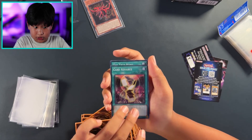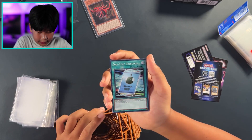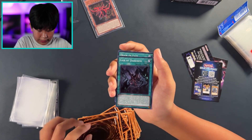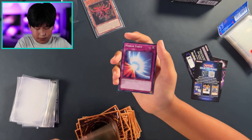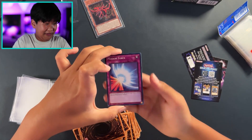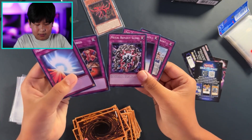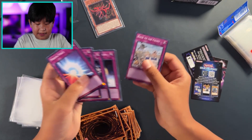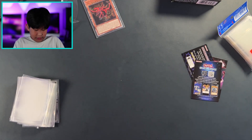We have Swords of Revealing Light, Monster Reborn, Book of Moon, Enemy Controller — a lot of quick play spells. Pot of Avarice — oh, this one's great. The True Name, One-Time Passcode, Letter of Darkness, Draw of Fates. Mirror Force — oh yeah, you gotta have Mirror Force. Reckless Greed.